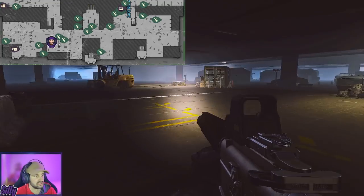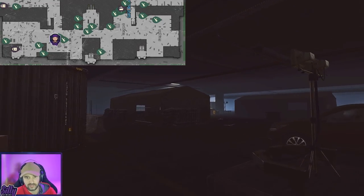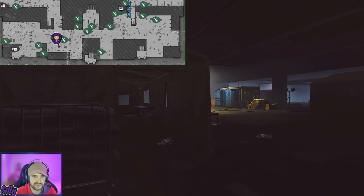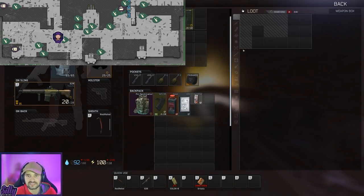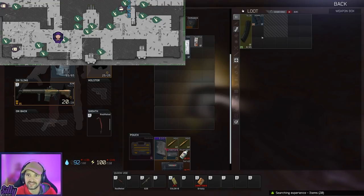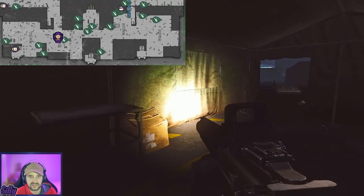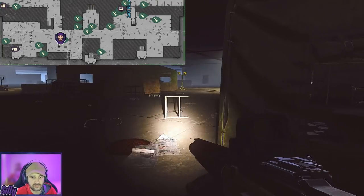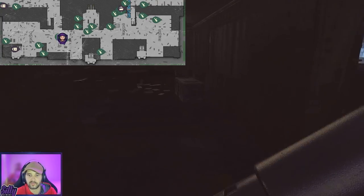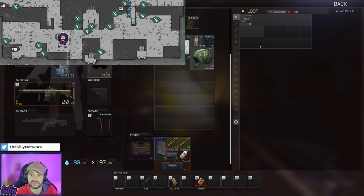After we loot those two, the next thing we're gonna do is run to these two bigger tents — the green ones with the triangle roofs — and loot two more weapon crates in here. We got a Sephira helmet — that's not bad, some value right there. Ammo in there, nothing too crazy. You can get slicks and hex armor doing this, which is really great if you're looking for those.